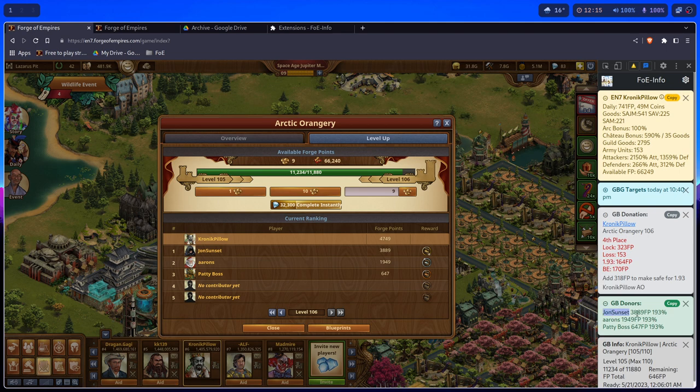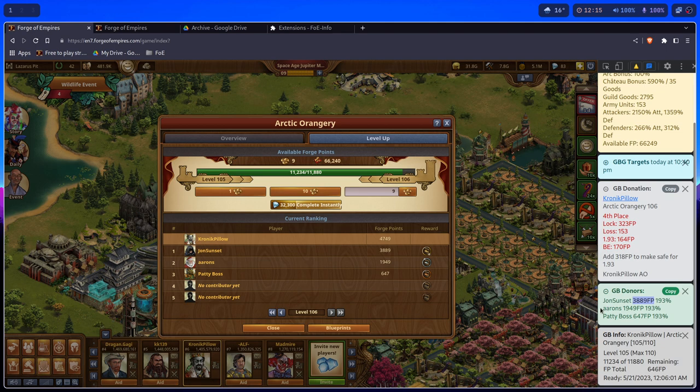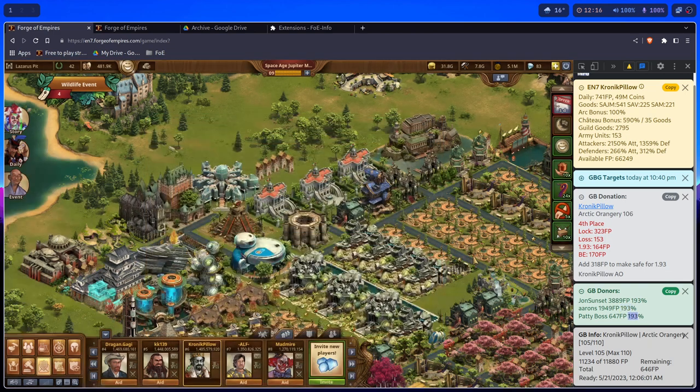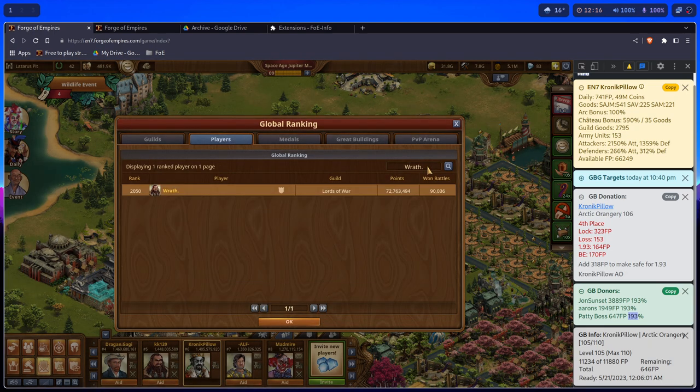The GB donors panel is quite simple. When you open a GB, you want to verify that everybody has added the needed amount. It tells you: John Sunset added 3,889 Forge Points and the amount he added is 193; Arun added 1,949 Forge Points and the amount is 193; Patty Baltz added 647 Forge Points and added 193.